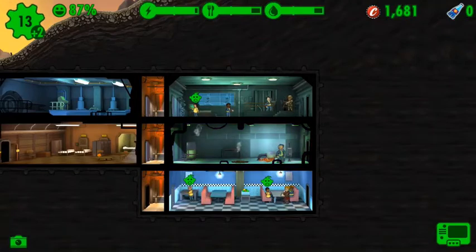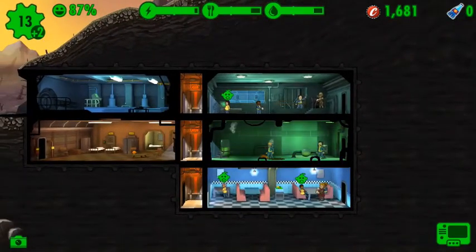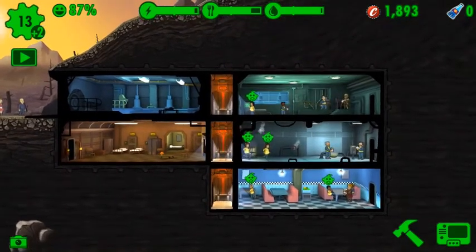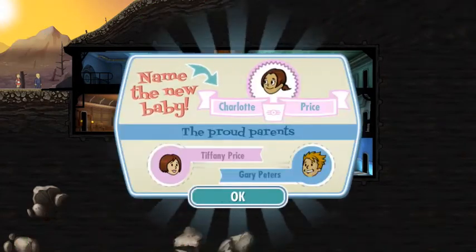Time for our competent dwellers to prove themselves. No use allocating new people during an attack, because everyone you switch to a different room while in crisis will return to the previous room afterwards. As you can see, the next generation of dwellers are ready to be born. Let's hope we have enough space to accommodate them all.